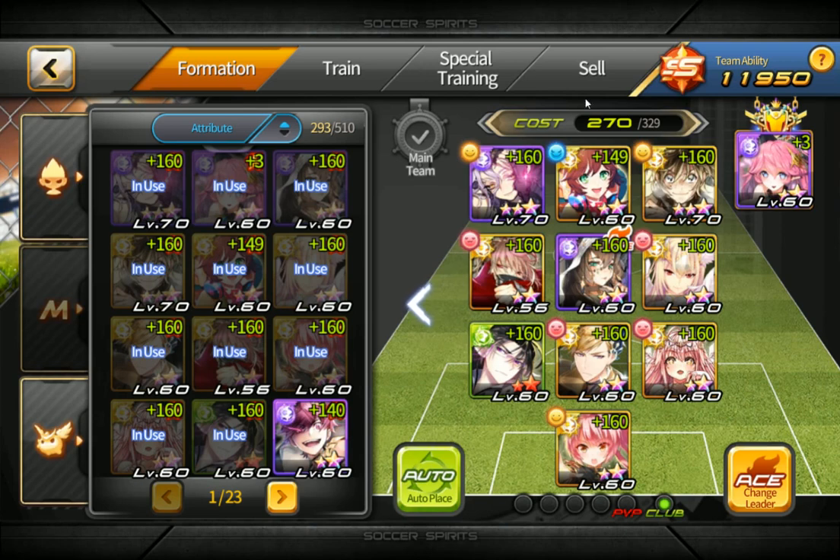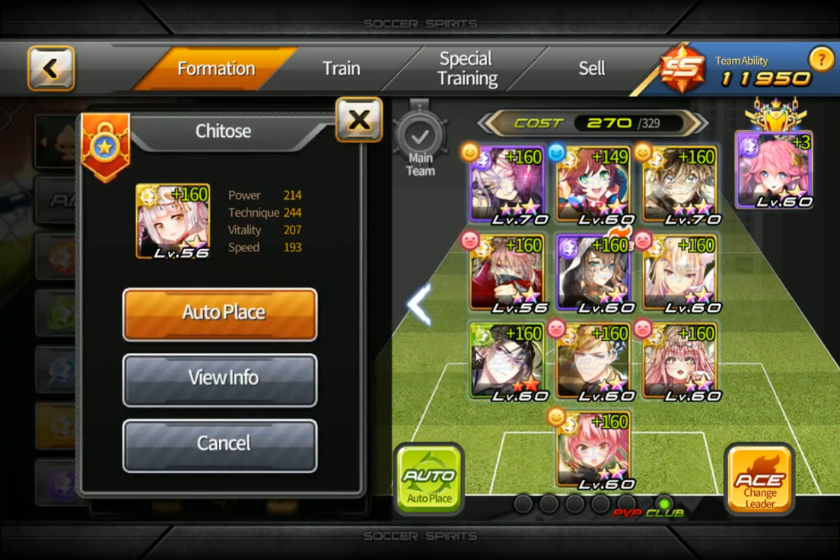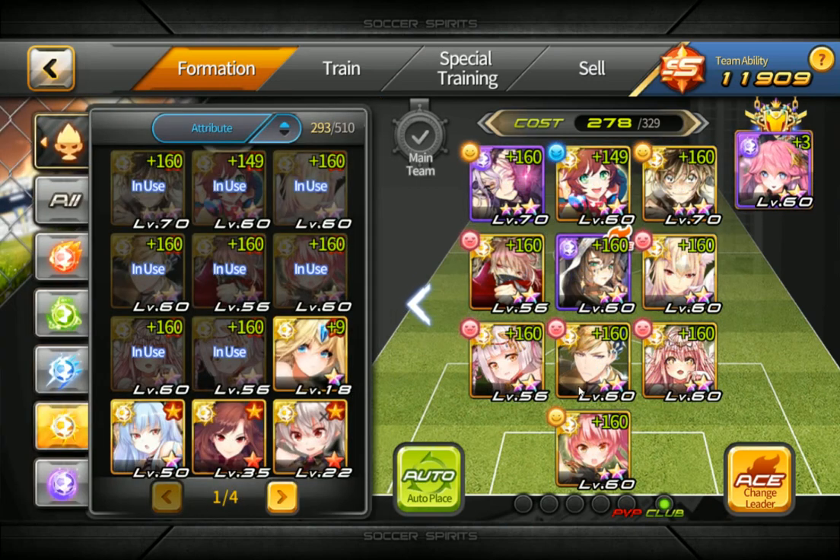If you look at my current team formation, you're going to see that on the top right of basically every player, there's a little happy face, evil face — I don't even know how you call that. These are what you'll see when you have a chain activated. I actually have a lot, and my true formation would add even more of them. These are what we call chains.